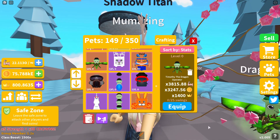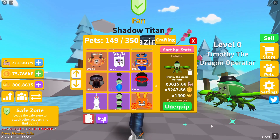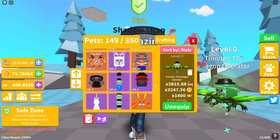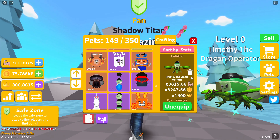The next one is Timothy the Dragon Operator — Timothy is now on a dragon, look at the detail on that dragon! This is the first time we have one with two different values for strength and coins. It's 3,815.88 in strength, 3,247.56 in coins, and 1,400 in crowns. Two different values on a zero level pet — very unusual. Timothy the Dragon Operator is on Island 47 and is a five-star pet.